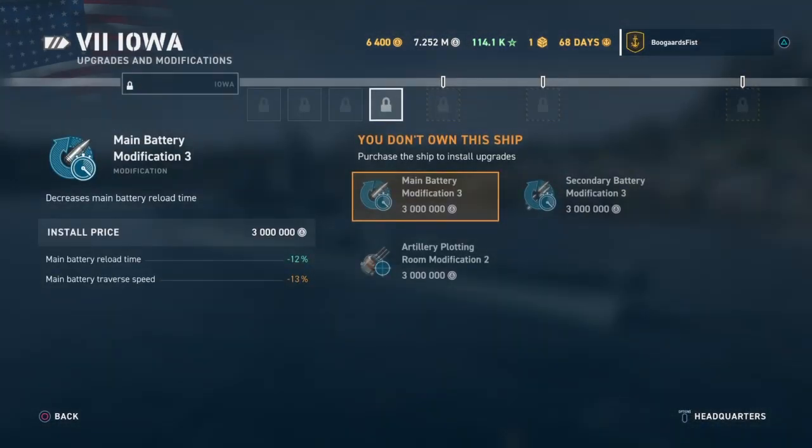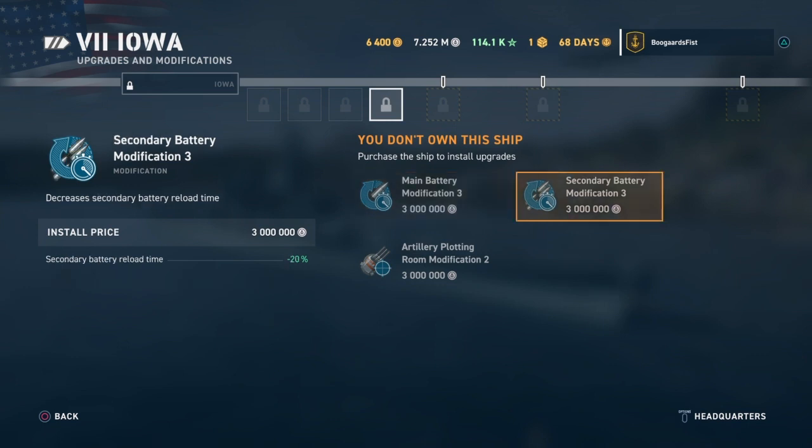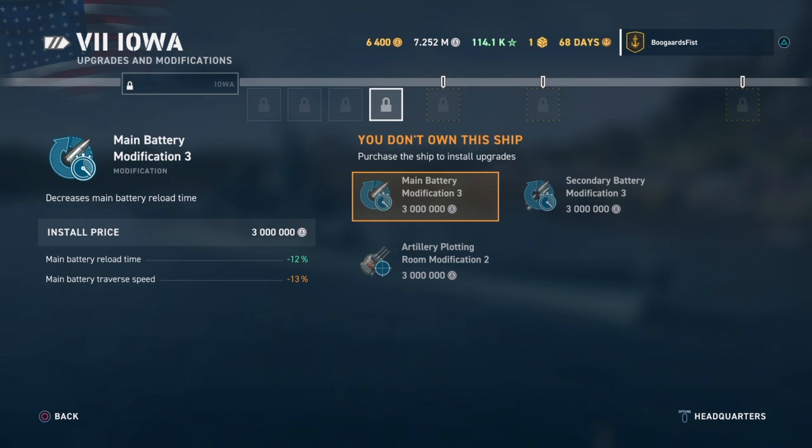Looking at a tier 7 battleship package - this one's specific to the Americans as far as I can tell; the Japanese and British do not have this option. The Artillery Plotting Room modification, cutting down the dispersion by 11%, is a no-brainer for me. The Secondary Battery Mod 3 I think is more viable for battleships - do take a close look at it. The Japanese and UK varieties don't have this option, so for American battleships you're really weighing these.